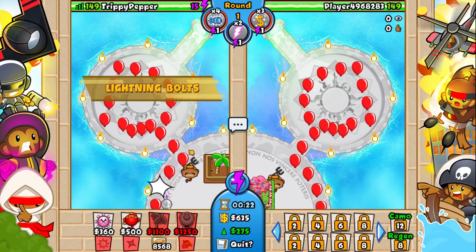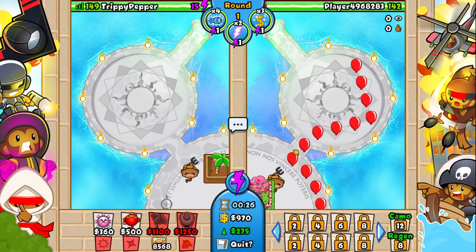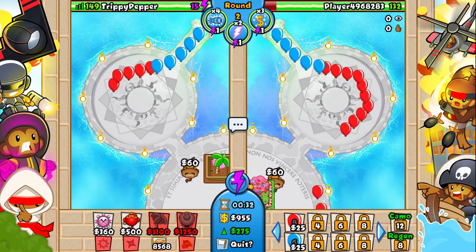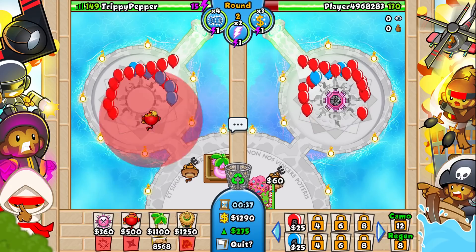It's really super duper powerful and it's going to be really fun to see which tower wins. I'm going to be using the ninja and he's going to be using the tack shooter. We're also allowed to use farms because this isn't Bonanza - it's literally just assault mode, so it's going to be difficult to get money, but luckily these upgrades aren't too expensive.